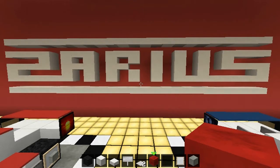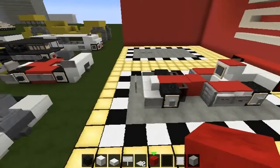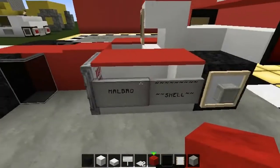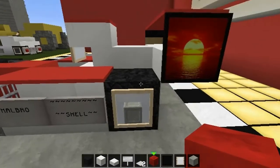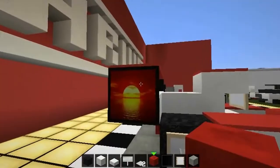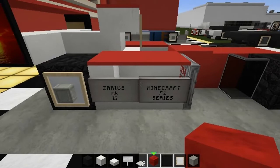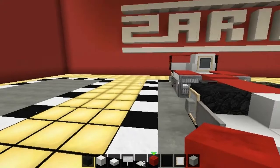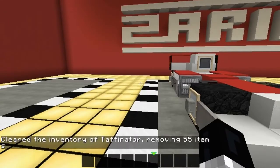G'day guys, welcome back to another tutorial with me Zarius. Thank you for watching. Today we're making Formula Ones - not just one version, we've got five versions of the car. This is the Zarius Mark 2, comes fully operational with sponsors from Marlboro and Shell. This is what we're making today, so let's start easy and simple.